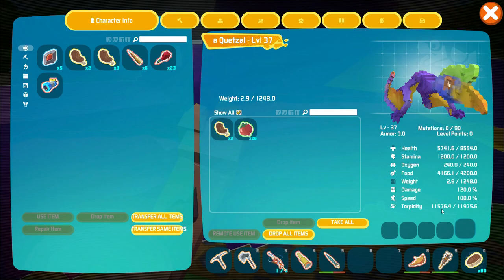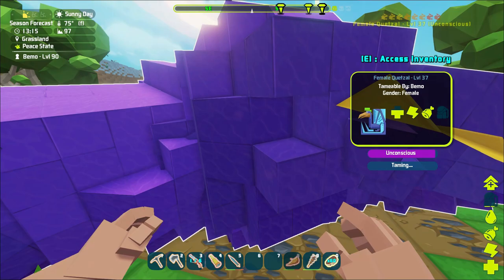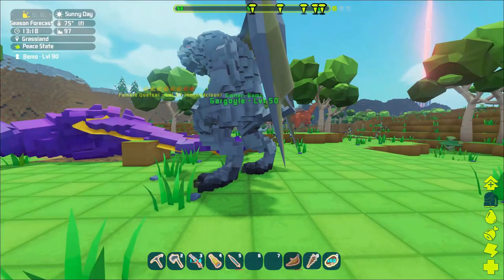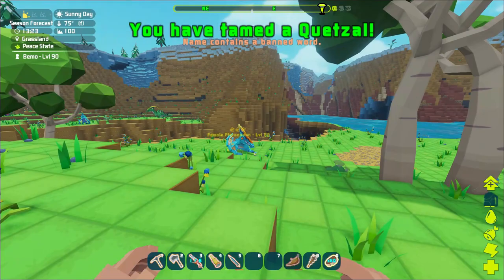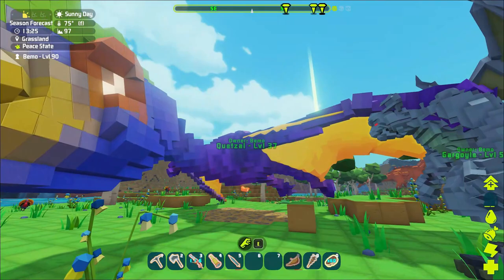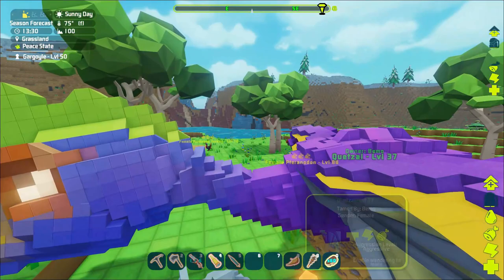The torpor's going down fast — oh it is. Dude, I did not bring any narco berries. Might be all right — all depends on how much he gets off of one feeding. We need to keep an eye out for any dillos. It's actually pretty calm over here. There's a high-level terradon over there. Let's go ahead and land — I need to get you back to base.